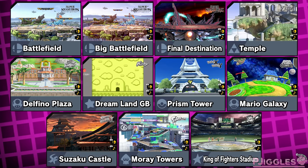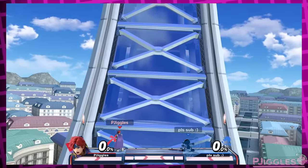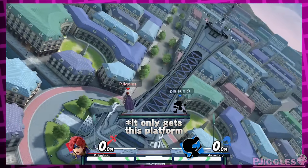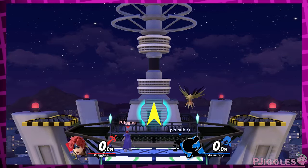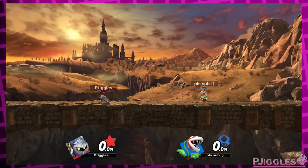Speaking of those 11 stages that don't change at all with hazards turned off — aside from Delfino Plaza — there are 4 more I want to quickly mention. First is Prism Tower. It's still weird that it doesn't change at all. Just like Delfino Plaza and Skyloft, it's a traveling stage that lands on areas in the background every now and then. I think it should just be permanently stuck on one of the parts — definitely not the starting area though, because then it would just be a slightly smaller clone of hazardless Bridge of Eldin.